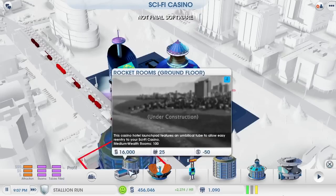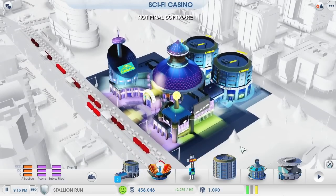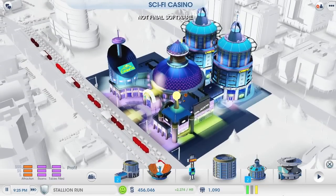But I'm going to go with a hotel. If I want to get to the top of the casino leaderboard, I want the Sims spending their money at my casino instead of other places in the city. And as long as the beds are here, they won't have any reason to leave.